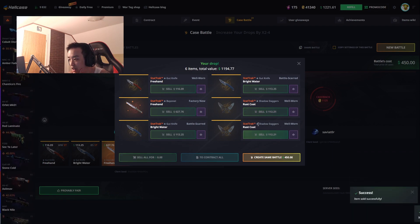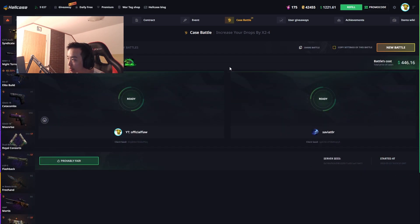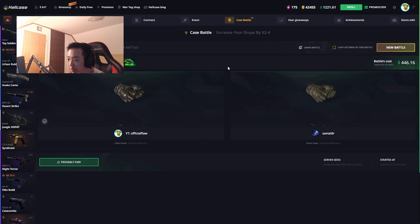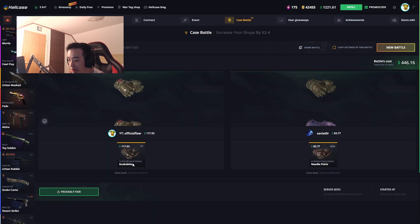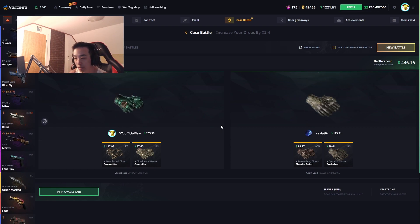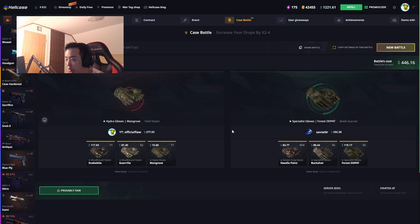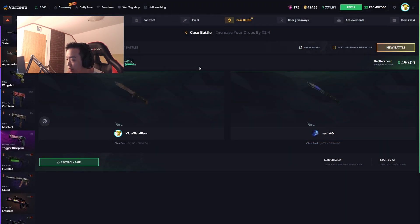I won't withdraw it all — these Gut Knives are whack. I don't want the Stat Track Shadow Dagger so I'll sell that too. 3x Glove Battle — I don't have any gloves so it would be nice to win this and withdraw a nice Bloodhound Gloves or Needlepoint or whatever. We lost about 20 bucks, GGs.